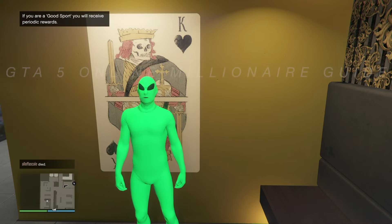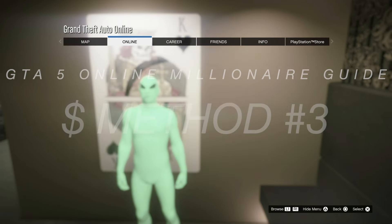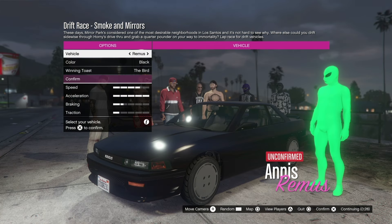For the next money-making method, go to Options, Online Jobs, Play Jobs, Rockstar Created, and go down to Races. From the top going down, go to Drift Races — it's a lot of fun. This week it's triple money and triple RP. Once you get in, do non-contact. I would do four or five laps — you want a packed lobby. The more laps you have, the more money and RP you'll get.